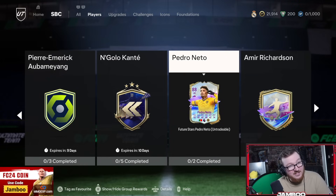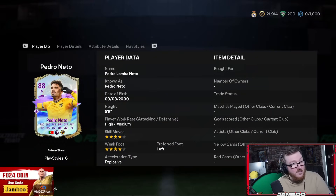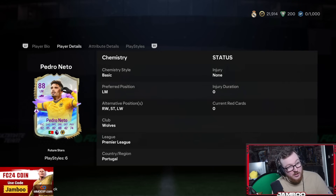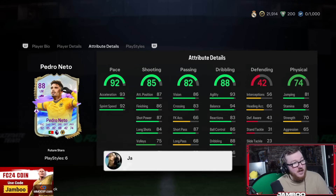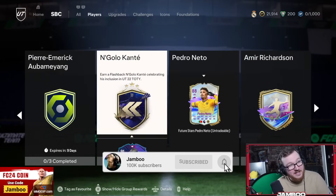We have Pedro Neto — this is another new one. 4 star, 4 star, which is a little bit sad. Like, just give him the 5 star skills, EA Sports. A very versatile look — you can play him on the left, right, or through the middle. Good pace, good shooting, good passing, good dribbling, solid physicals. This is one of those cards — there's just so many of this type in the game: a 4 star 4 star, 90 pace winger with good dribbling and shooting. It's so common, but it's not a bad card by any means.